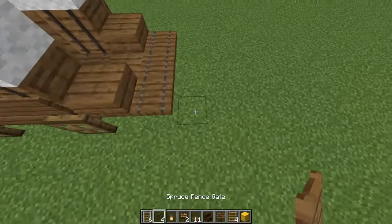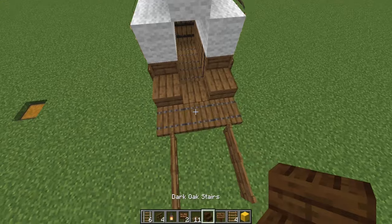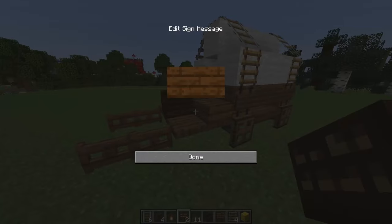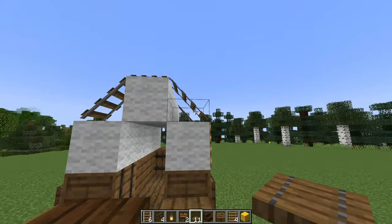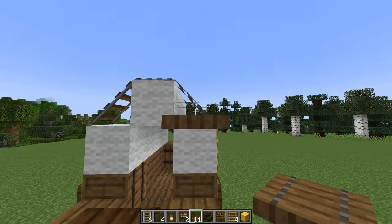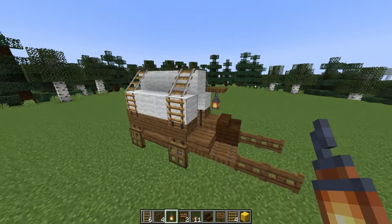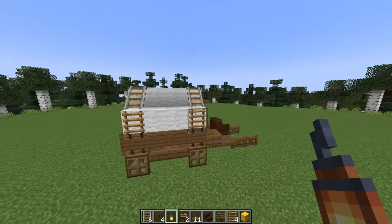I'm going to be using four spruce gates for the handles of the wagon. I need to make a little seat next. I'm going to be placing a spruce trapdoor on this rail — I'm holding shift and then clicking on the rail itself to place in the trapdoor. That way I can hang a lantern from it. So now we can take a step back and we've got a completed wagon with built-in storage.